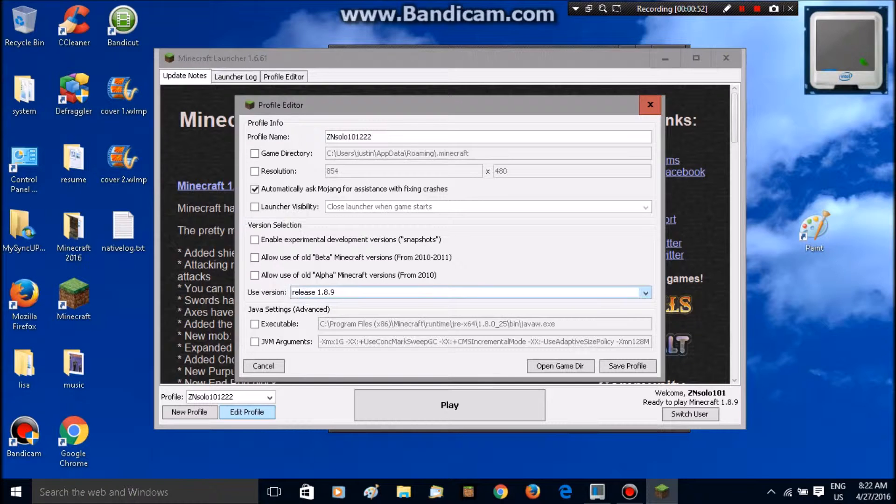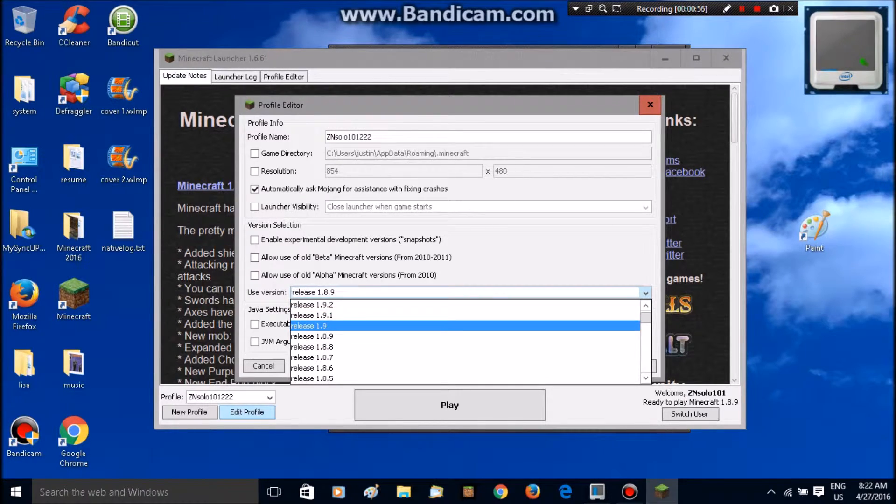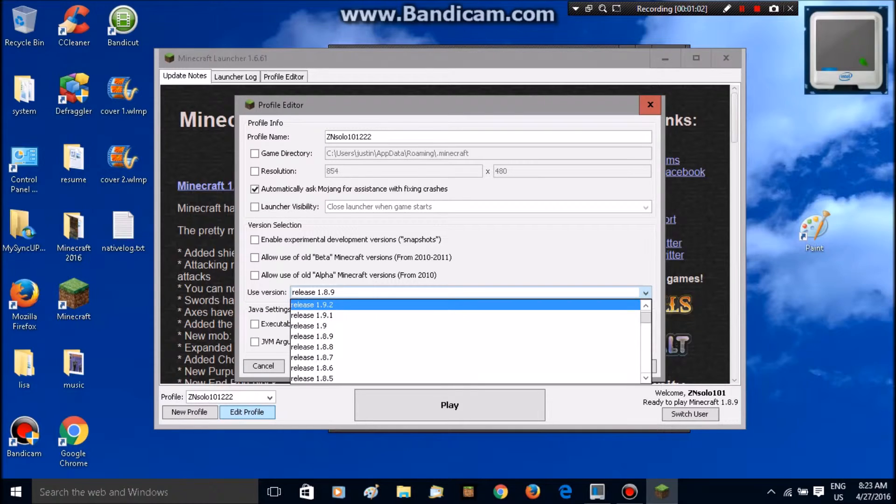It's going to say 'Use Version' — that's the fourth option from the bottom. You want to make sure that you change your release from 1.8.9, if you're using that one, to 1.9. This may fix a lot of different server errors.